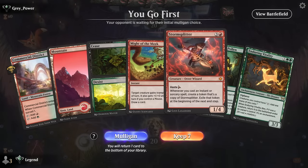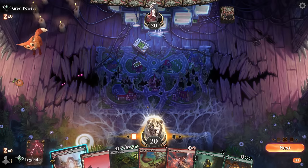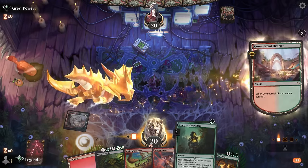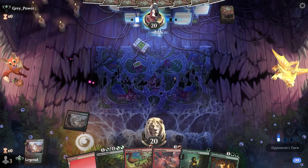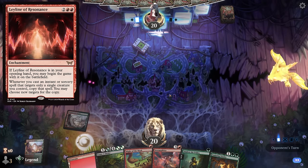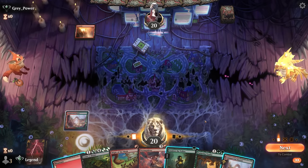Alright, we're on the play in game one. We have both Enduring Vitality and Storm Splitter, so this hand is ideal. We can surveil on turn two, maybe Analyze the Pollen for a land. No leyline from the opponent, so at least we're not getting killed on turn two.